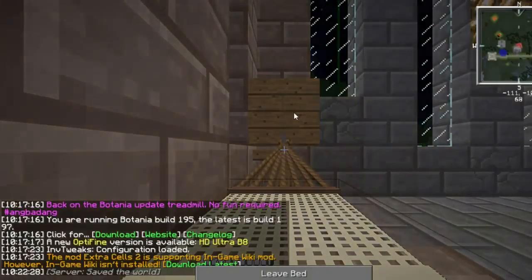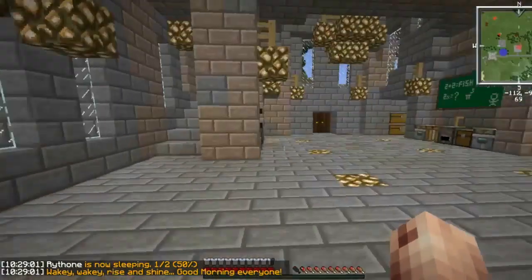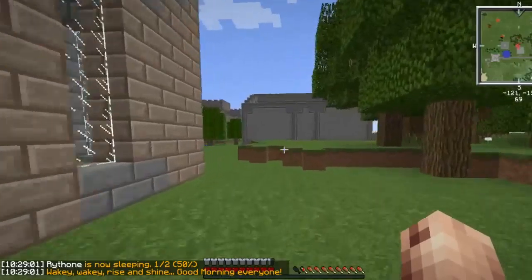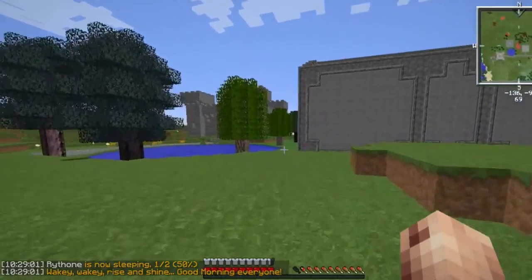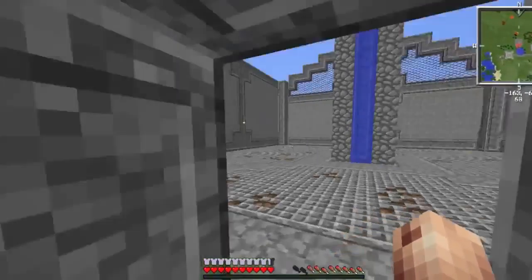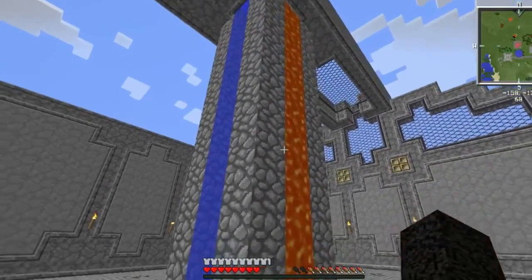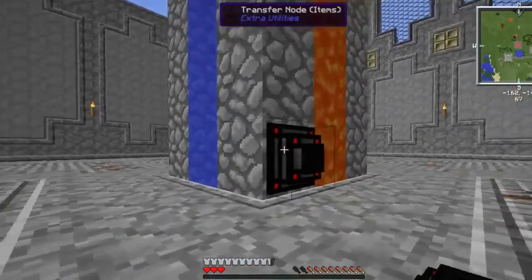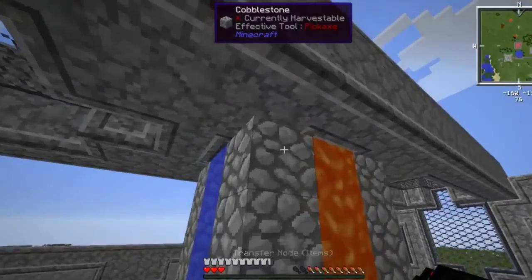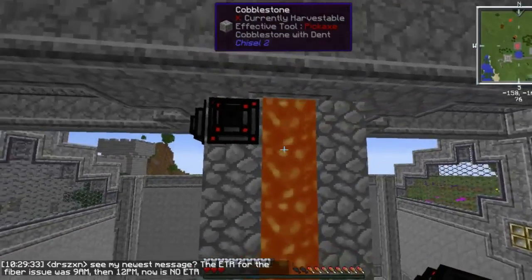Sleep this off - another Botania update, gotta love it. Morpheus is installed. Transfer nodes need to go over to the cobble works, then comes the more difficult task of making all the world interaction upgrades we're gonna need. I'm just gonna pop into bat mode here and start at the top.